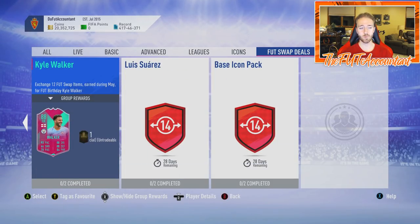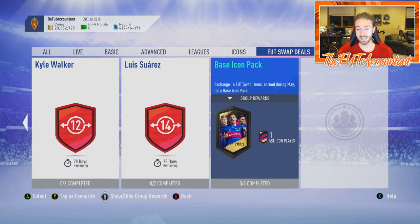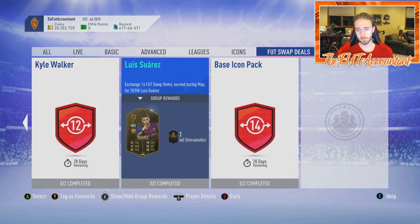There's also a 100K pack for eight items, a 125K pack for ten items, and some good-looking players at the back: Kyle Walker's Fut Birthday center back card for 12 Foot Swap items, Luis Suarez as the other top card at 14 items, and then the base icon pack also for 14 items.